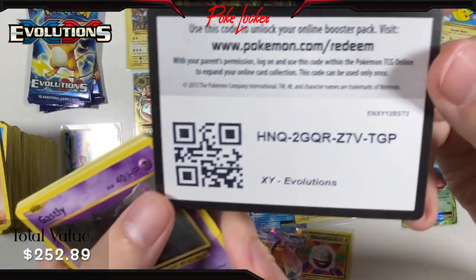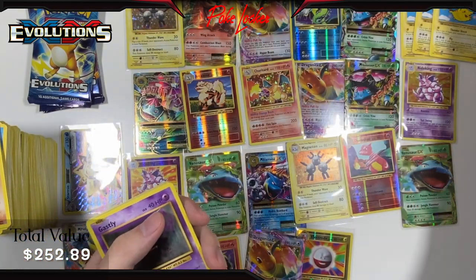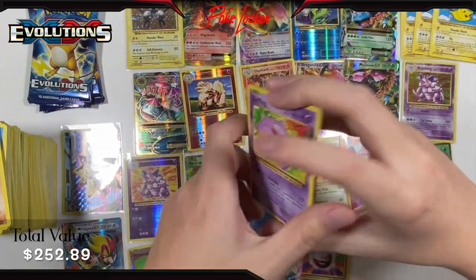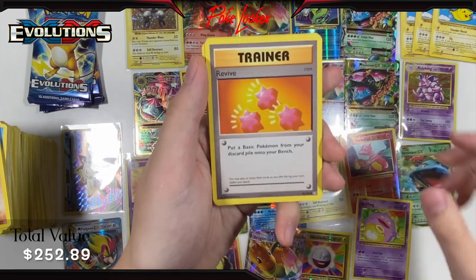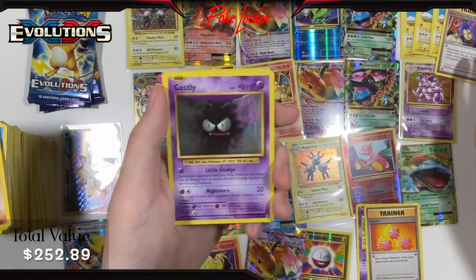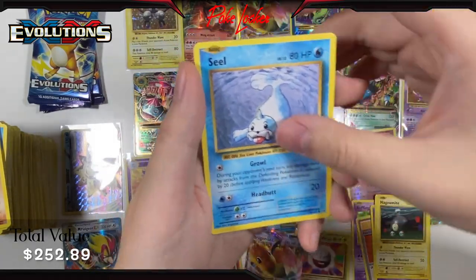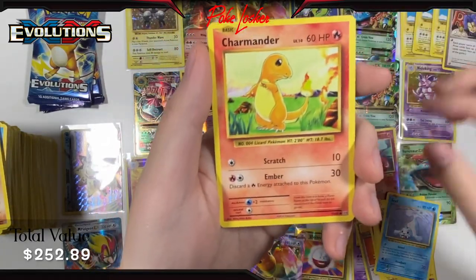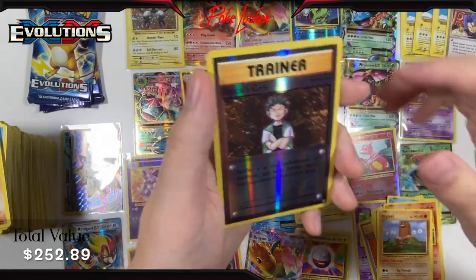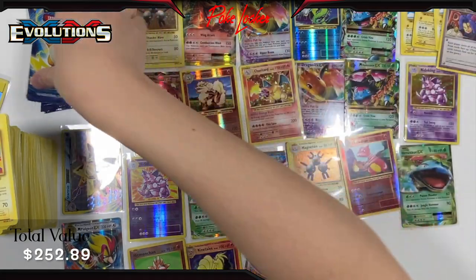Pack 33 — upside down code card again. It's always the weird ones with the code cards upside down. Anyways: Koffing, Revive, Secret Rare — Here Comes Team Rocket — Ghastly, Magnemite, Seal, Charmander, Diglett, Brock's Grit Reverse Holo, and an Electrode non-holo. Three more packs to go.